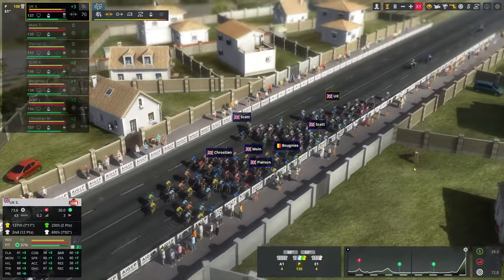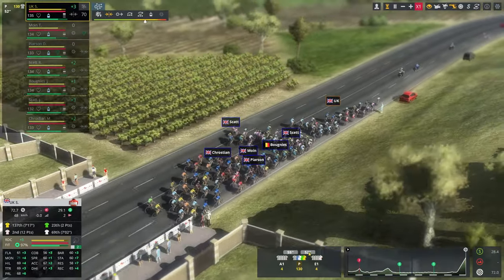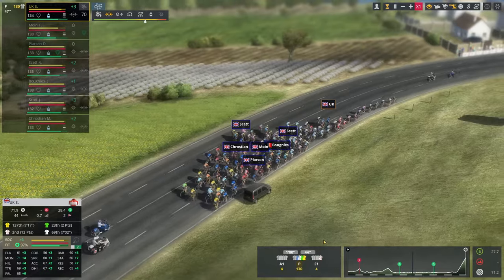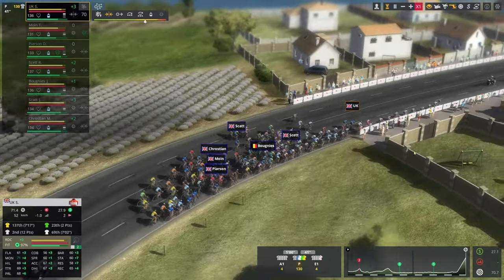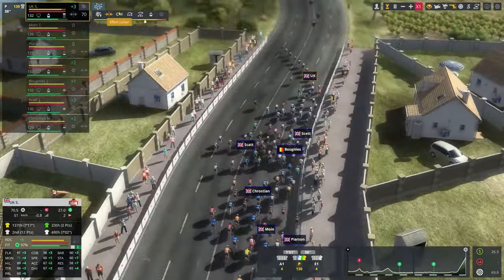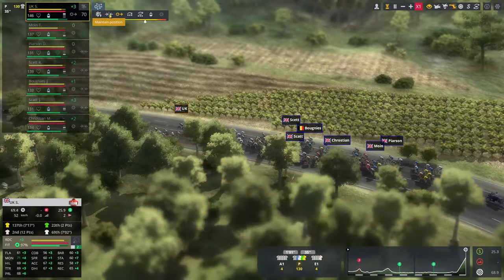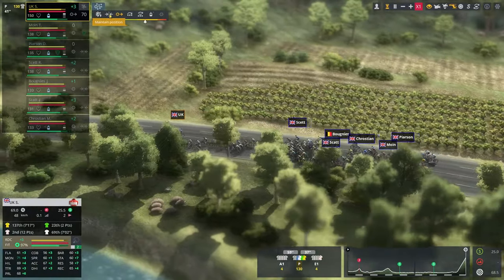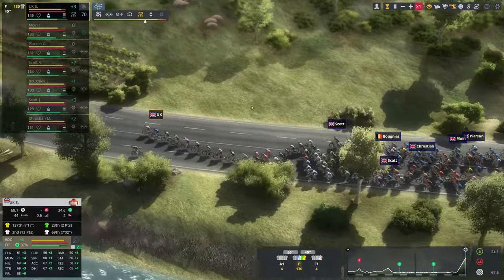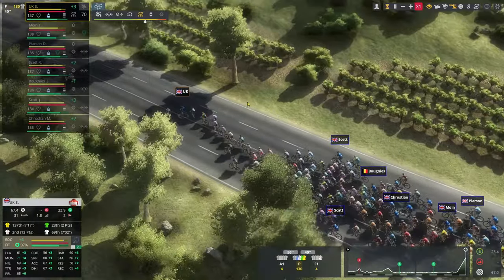Each event will be accompanied by objectives from your manager, and equally you'll be expected to support and meet goals set out by your team leader. These two regularly conflict with each other, making life that little bit more complicated. A new addition to the HUD is that messages relating to both will now pop up in the bottom right. Achieving the manager's expectations earns his respect and earns you XP. Sadly, whilst there's a bar reflecting how the manager feels about you, there's nothing for the team — so you can literally ignore the team and ride solo, and the team won't say a single word.